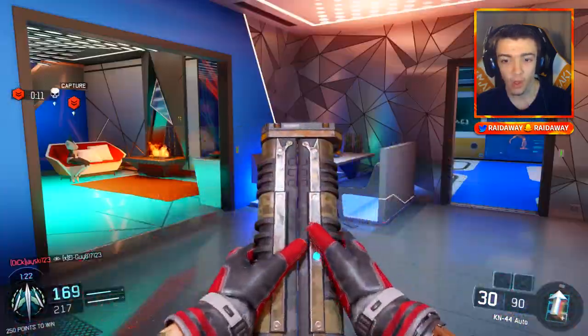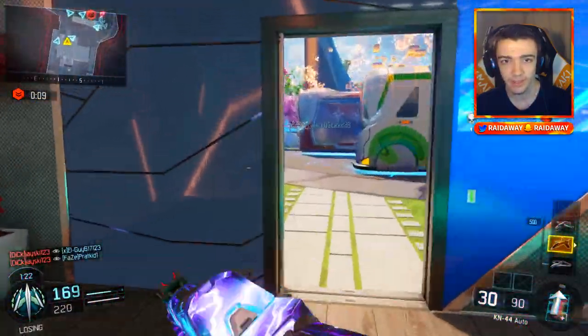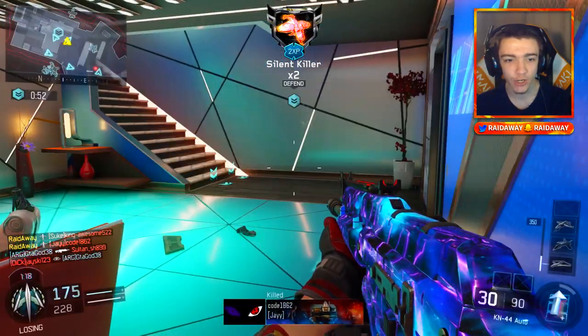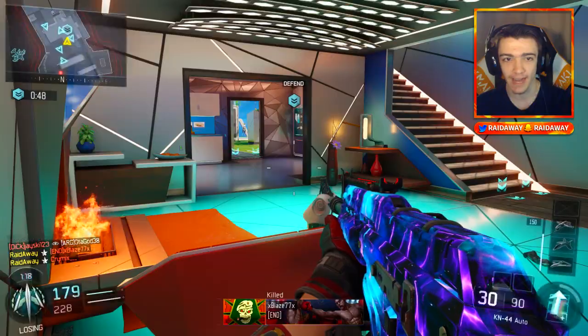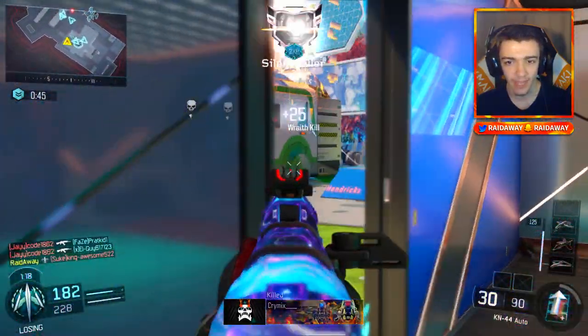Alright, we got the Wraith finally. They are literally all in that house. Come on, Wraith — do your thing. We got a double kill. I am playing for the victory right now. We got the Wraith with the KN-44 — I'm completely fine with that.